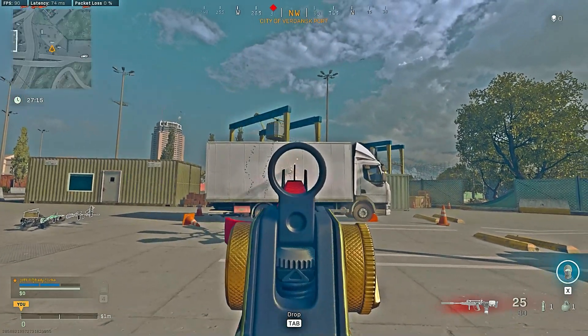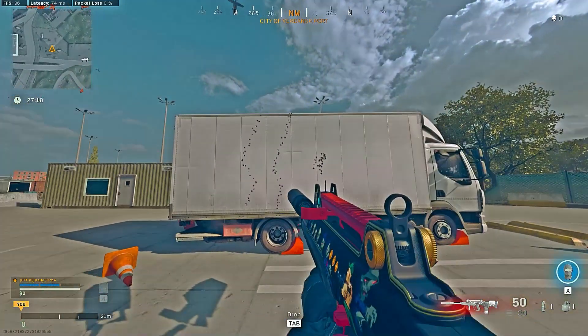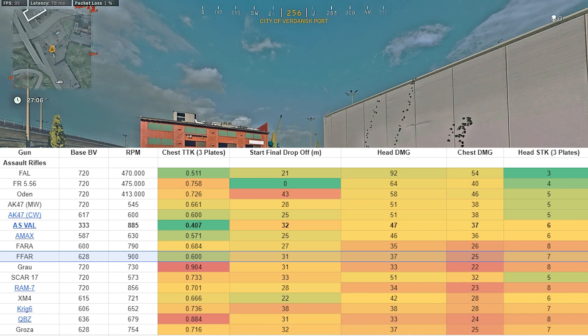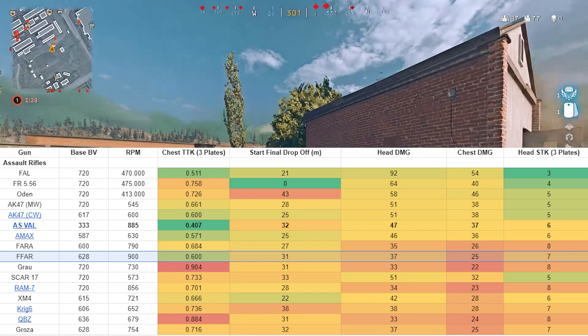But if you use a scope, then you're missing out on some other great benefits of attachments. Either way, within 31 meters, you're going to hit for 40 to the head and 27 to the chest, which means 7 total headshots or 10 total chest shots to take somebody down.